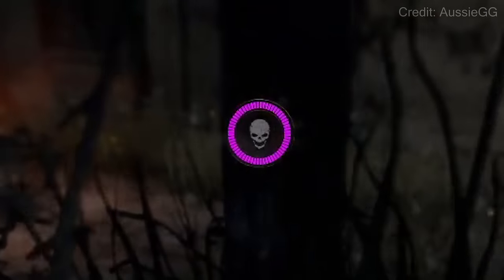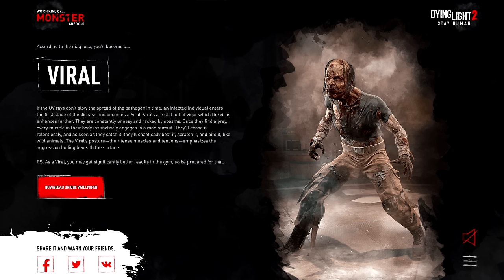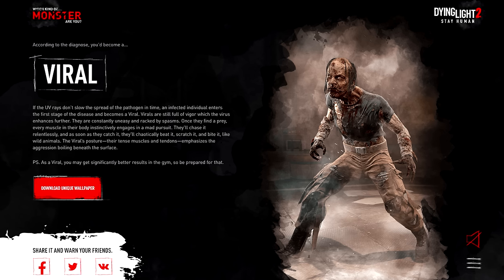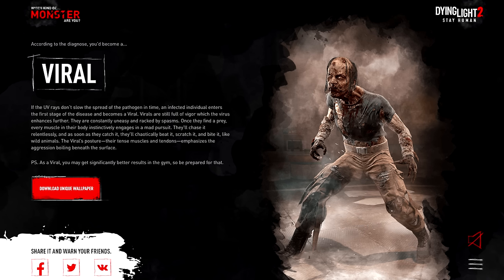You can actually upgrade this stat so you have more resistance to the virus as well. But if the UV rays don't slow the spread of the pathogen in time, an infected individual enters the first stage of the disease and becomes a viral.